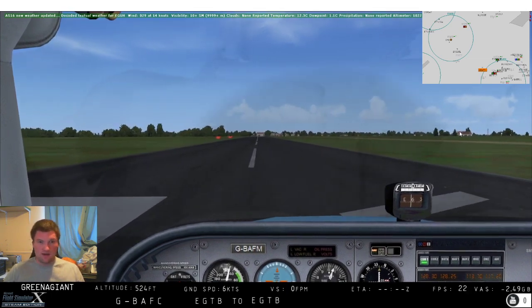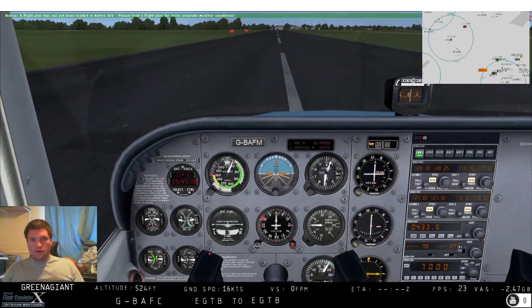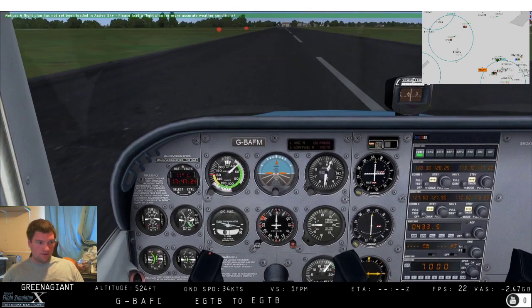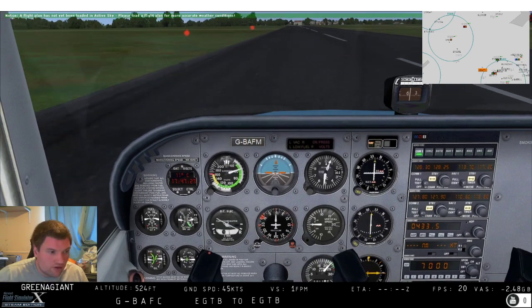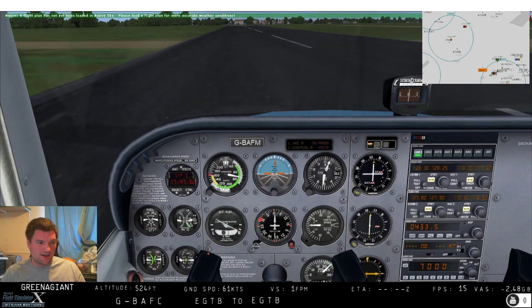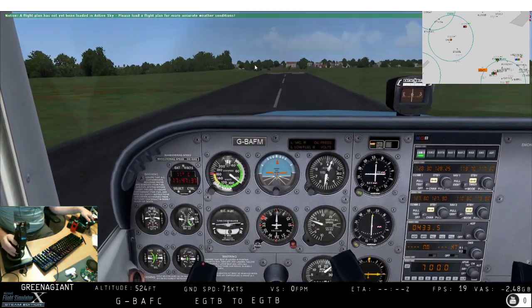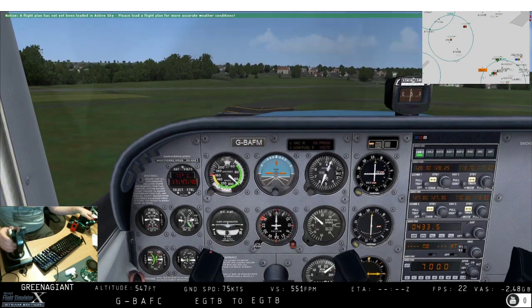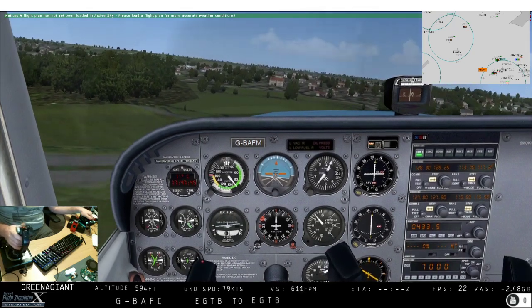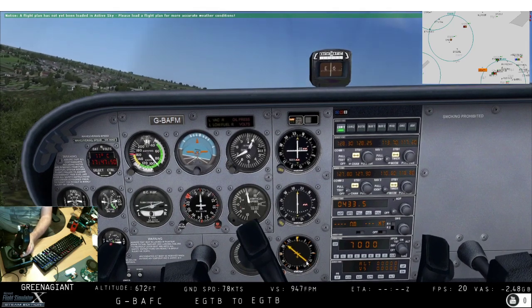Right then - full power! Up, up and away at 90 knots - that's the perfect rotate speed for a Cessna.